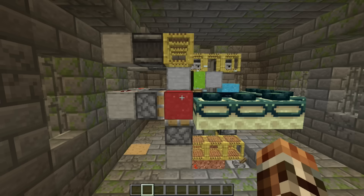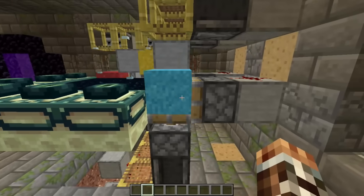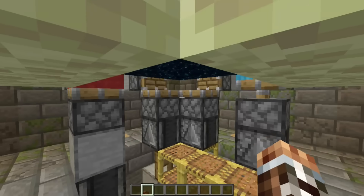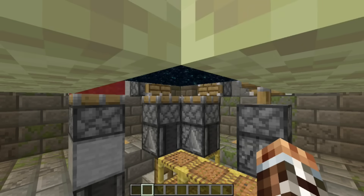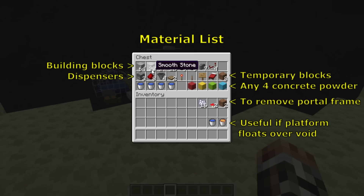The instant concrete factory that I'll cover today is easy to build in a few minutes from accessible materials, and can produce nearly 29,000 blocks per hour — an unusually fast rate given how simple it is. That's a full stack of blocks every 8 seconds, with the added bonus that the farm doesn't require a player to be nearby. The farm can be chunk-loaded so that it runs in the background while you do other things, so many players probably won't need a faster concrete factory than this one.